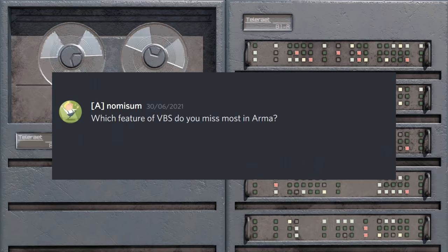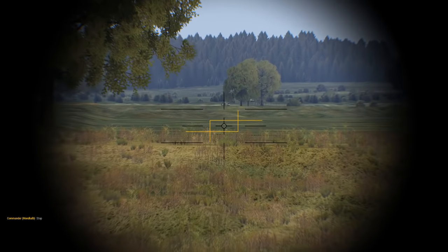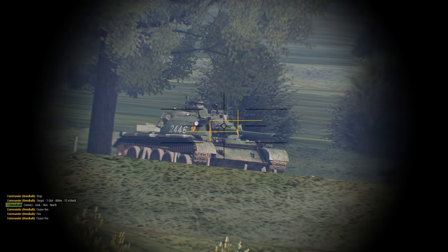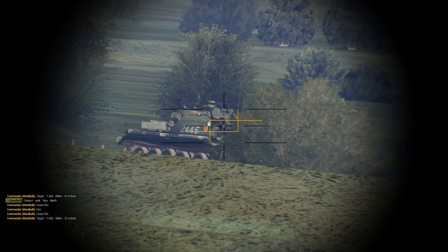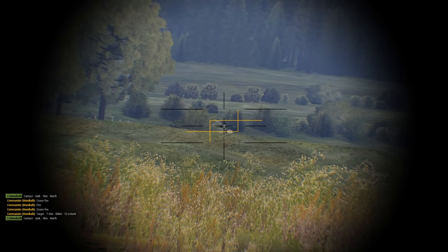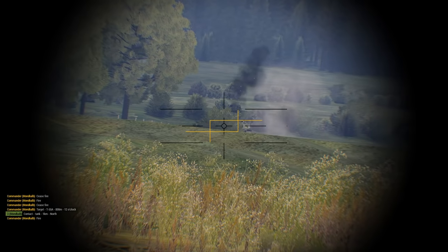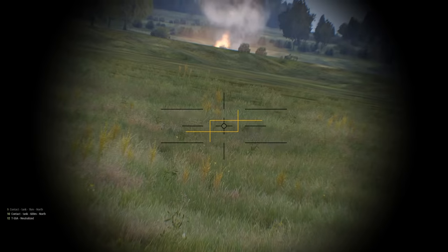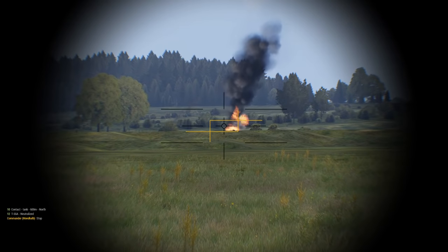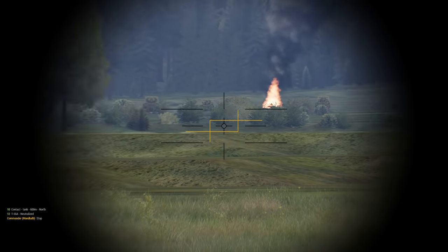Which feature of VBS do you miss the most in Arma? I would say tank command override — so the commander can take over the turret. I'm surprised you say that and not the easy-to-use physics setup. The easy-to-use physics setup is definitely something I miss while setting up things; while playing things, definitely command override. Setting up physics vehicles in Arma is lovely.